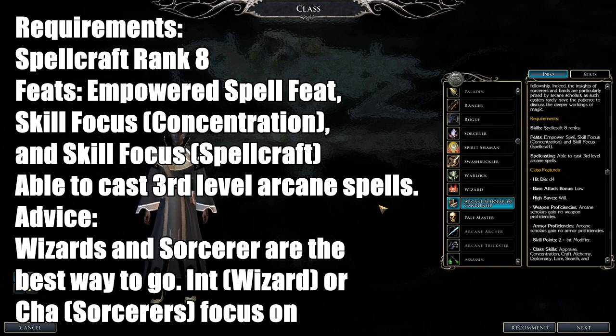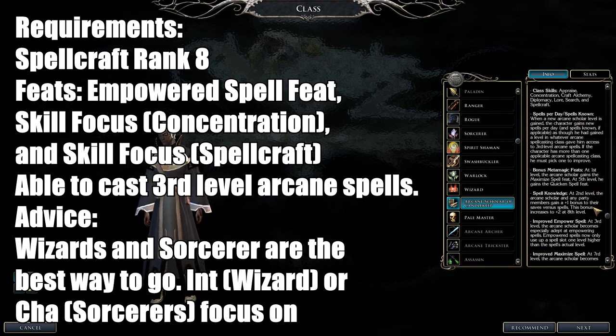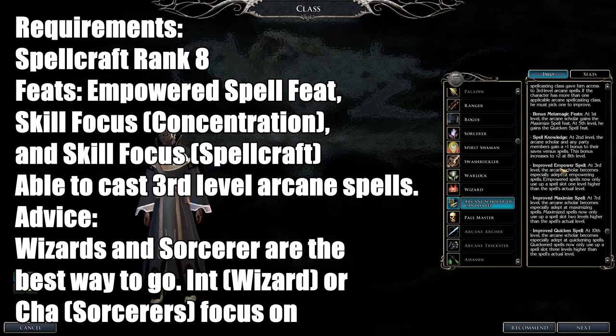Next is the Arcane Scholar of Candlekeep. Requirements: Spellcraft rank eight. Feats you must have include Empower Spell, Skill Focus Concentration, and Skill Focus Spellcraft. You must be able to cast any third-level arcane spells — either wizard or sorcerer. If you have both, you have to pick one. Wizards and sorcerers are obviously your best choice. Wizards focus on Intelligence; sorcerers focus on Charisma.